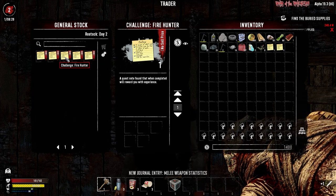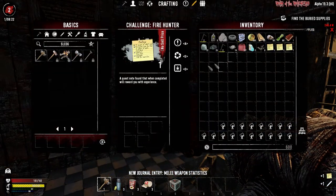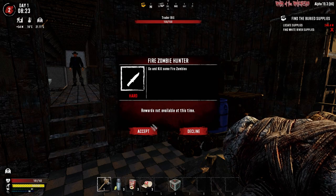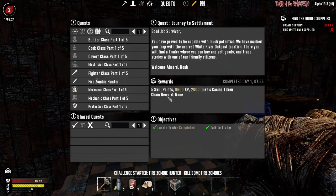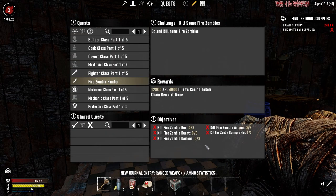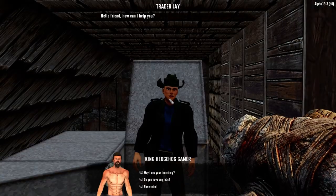Dog Days Are Over - Fire Hunter - not sure what it does. Let's read it: go and kill some fire zombies. Anything particular about it or just any of them? Fire zombie bow burns - all right, we will complete that quest whenever.